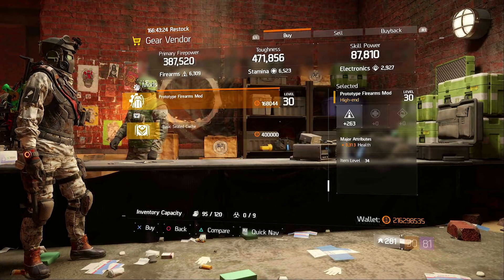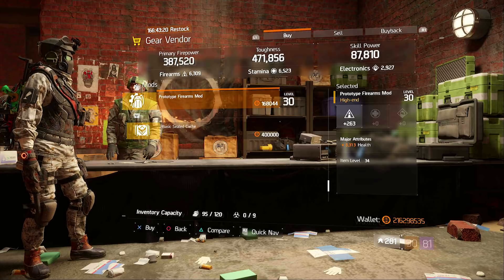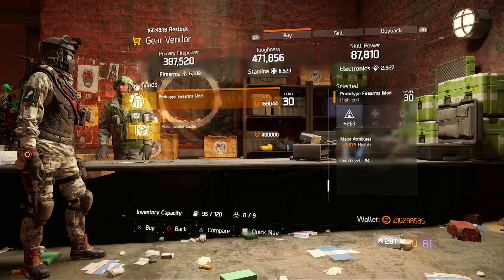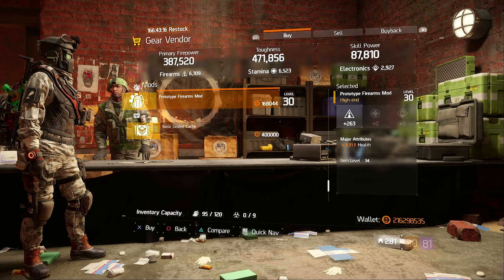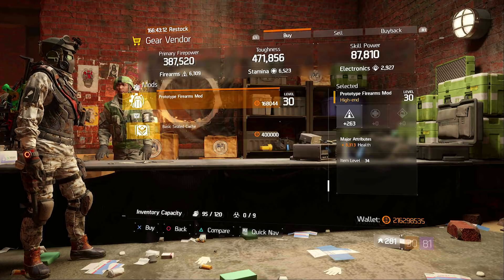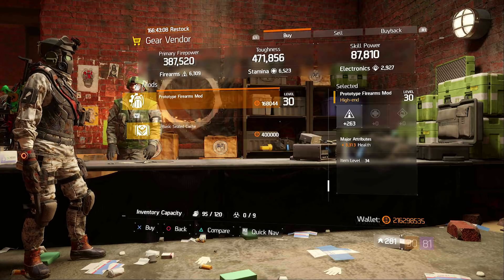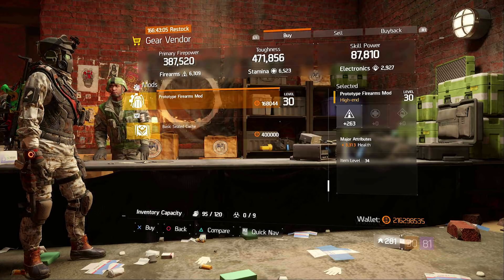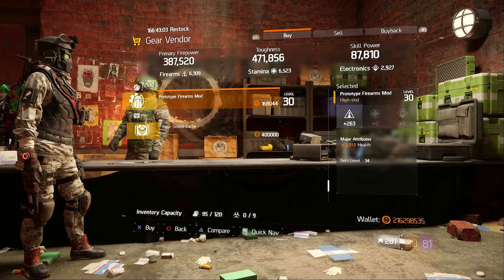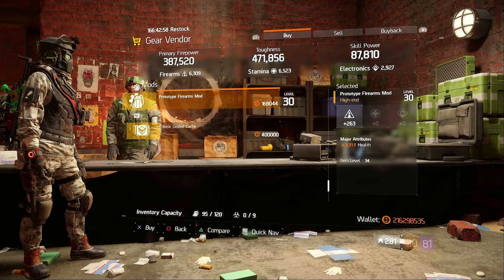Looking at mods this week over in the cavern, there is a firearms mod looking pretty good at 263 firearms. It also comes with 3313 health. So if you're not looking for skill haste on your mods and maybe you just want some health for extra toughness, this could be a pretty nice way to bump up your toughness and still give you that punch you need in your firearms. Go to the cavern and check it out.